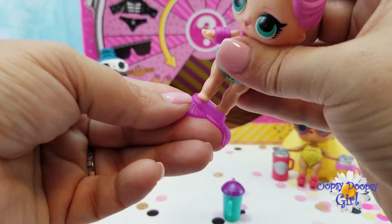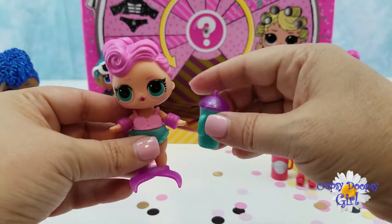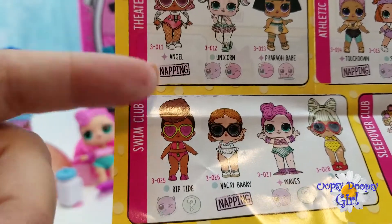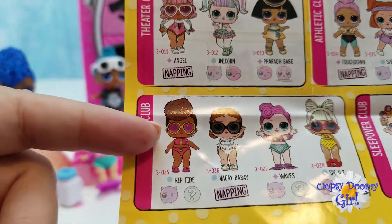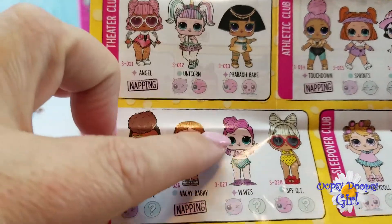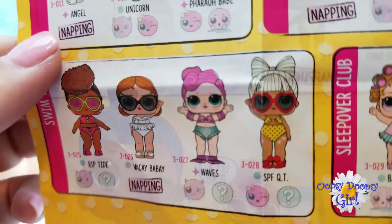Does she step into this? She does! Oh my gosh, that is so cute. She's adorable! Who did we get? So we did get another one from the swim club — we kind of thought we would because of the clue — but we didn't get the same one. We got Waves and she is a Wave 2, and her rarity is fancy. She's so sweet.